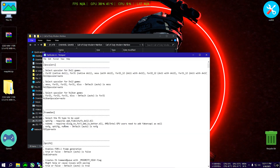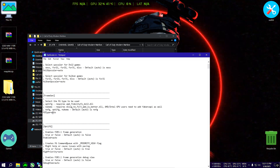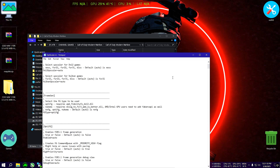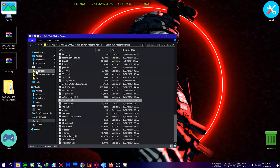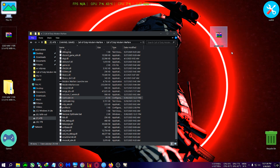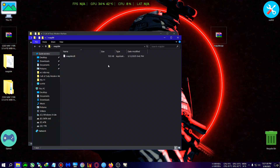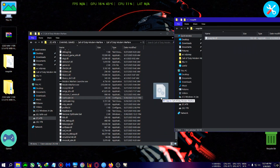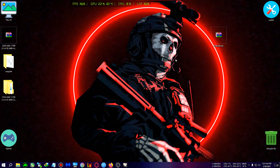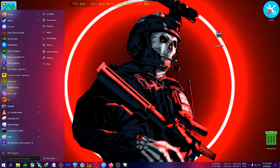Same as usual, go to opti_scaler.ini and open it with any notepad or text editor. Go to fg_type and select it as optifg. Now if you have an AMD or Intel GPU, you might need the NV API — extract it, take the DLL inside, and drag it to the same folder where we installed the mod, if you cannot see DLSS.